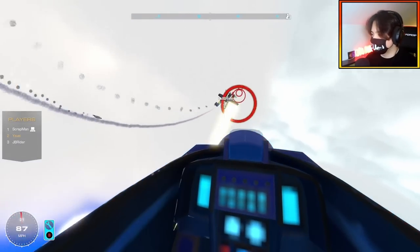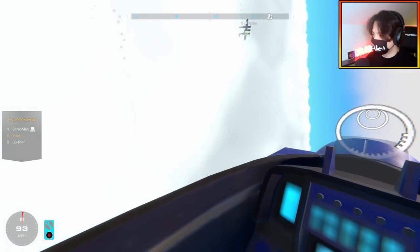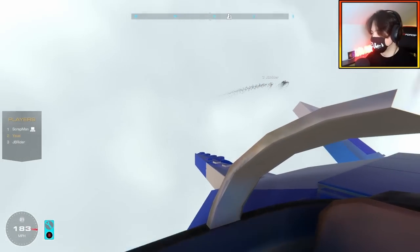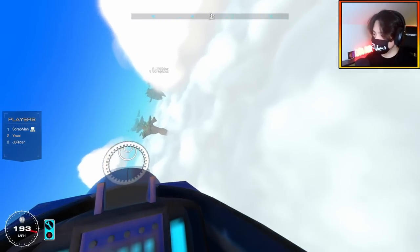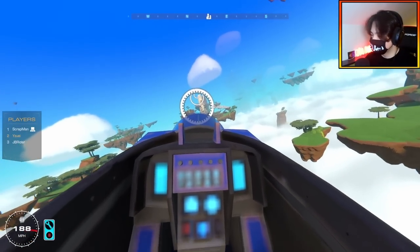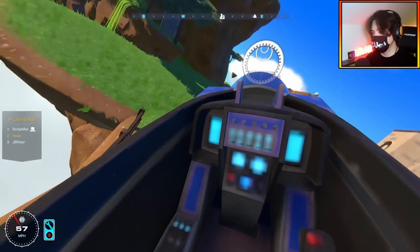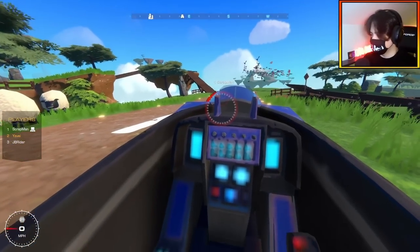I'm shredding you — you're so maneuverable, I can't do anything. He's gone down. Yuzi wins that round — that's crazy. That might have been a different story if you didn't hit that island. It literally came out — I didn't even know it was there until it was way too late. It's difficult to land in first person — a little bit of damage. Well, that gives me a point. One point for Scrap, one point for Yuzi.